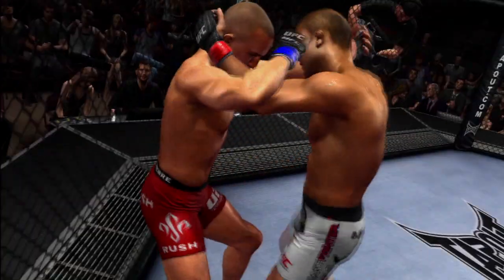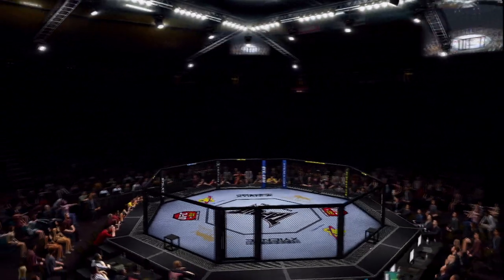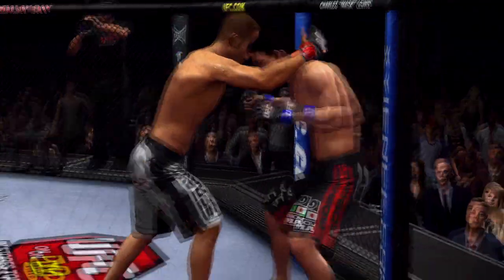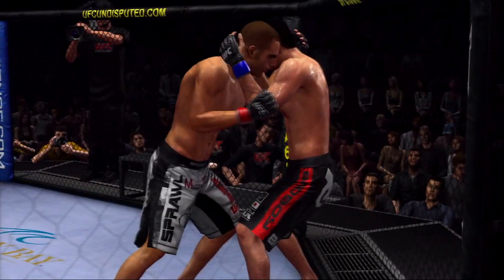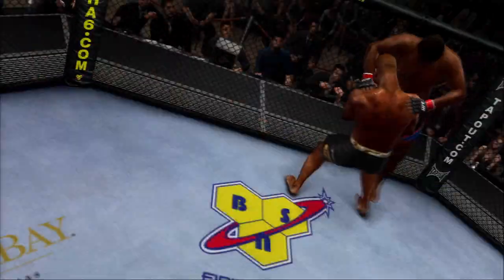Cage position is a really important aspect. It's huge, because basically you have a foreign object that's 90 degrees — that's part of what you're fighting on. You have to learn how to deal with it defensively and offensively. You can use it to pin your opponent up against the cage where they can't sprawl and can get takedowns a lot easier.